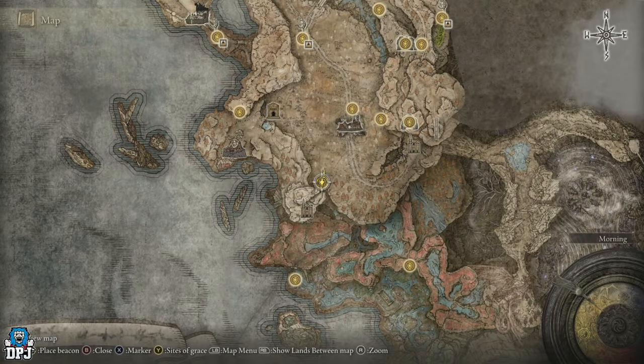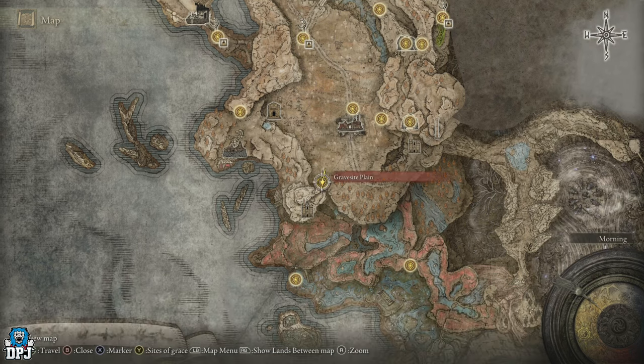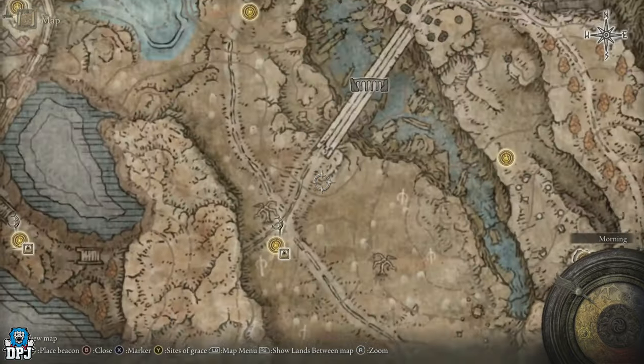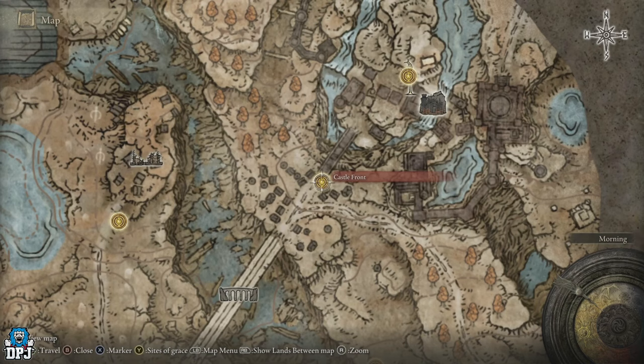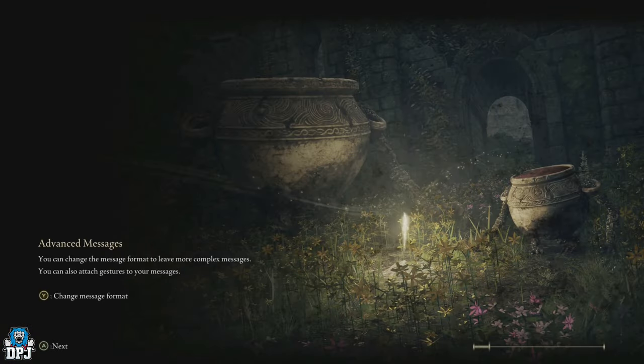You have to defeat the Ancient Dragon Man for the second time — not the first time. To get this, you first need to come to this grace point right here: Castle Front. If you haven't been there yet, you cross this bridge and come to this point right here, and I'll lead the way from here.